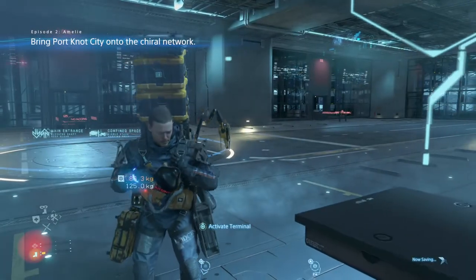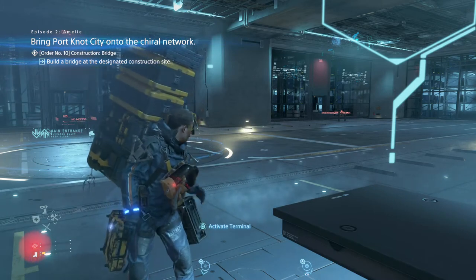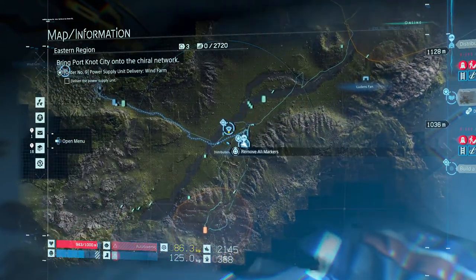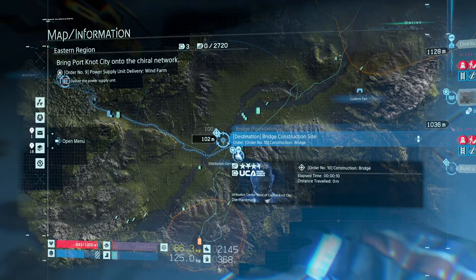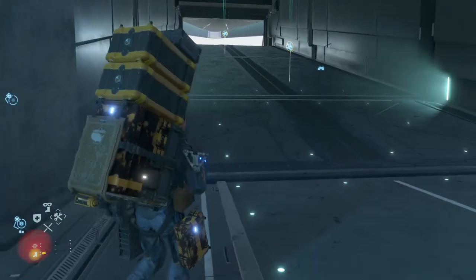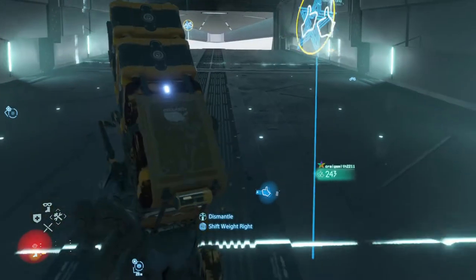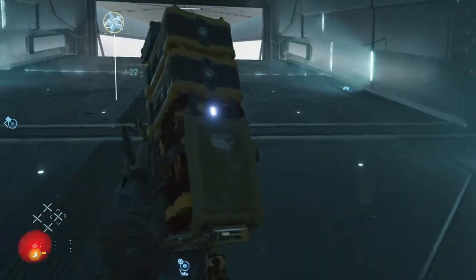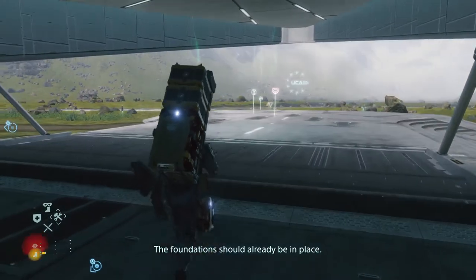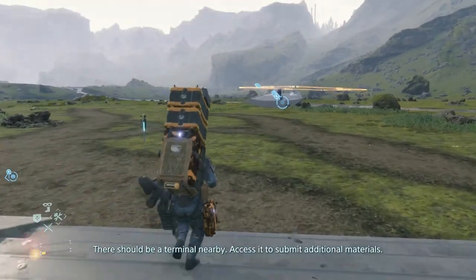Order assigned. Begin and scan. Rest is advised. Okay, Sam, make your way to the designated construction area for the bridge. The foundation should already be in place. With your help, we'll have the thing finished in no time. There should be a terminal nearby — access it to submit additional materials.